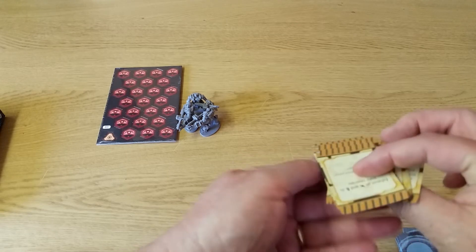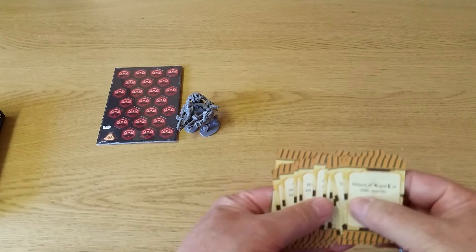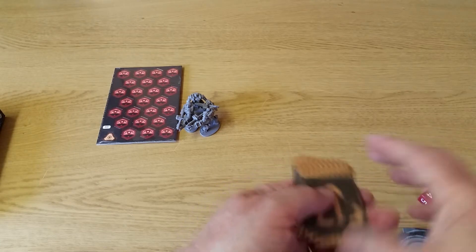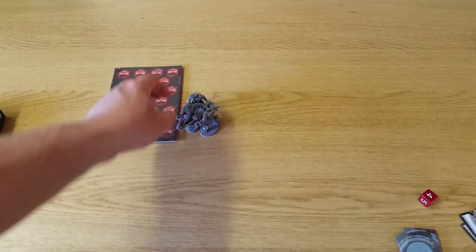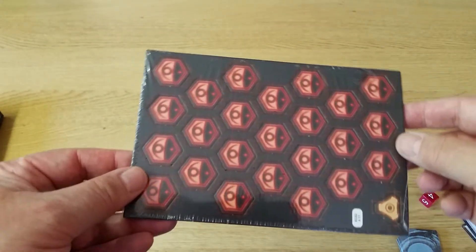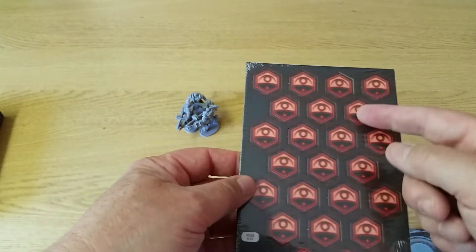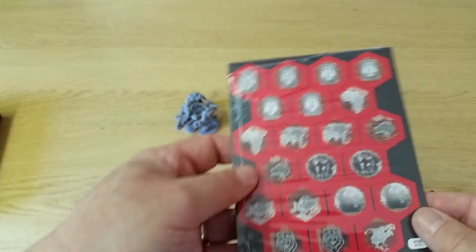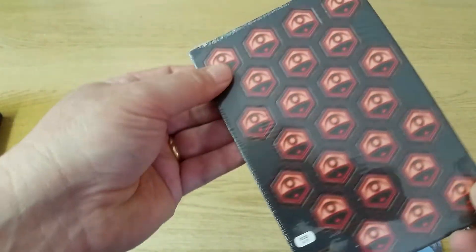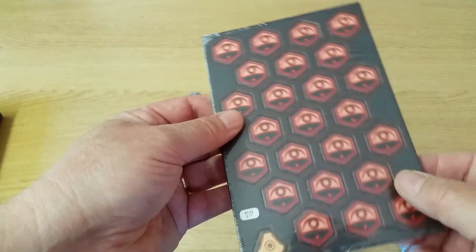And we have more crisis cards. We have a sheet of counters or tokens — punch boards, whatever your preferred name is. You've got a mill token — keep track of that — and the Exalt tokens, which represent where Exalt could potentially be in the world. They feel fairly loose; you haven't punched them out and they're still in the shrink, but they look like they're all die cut.